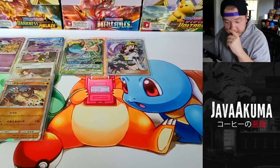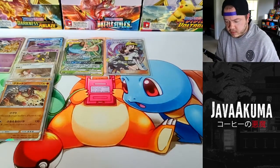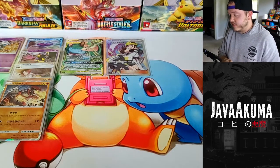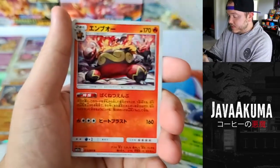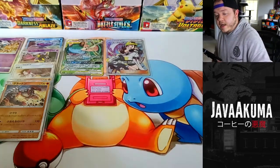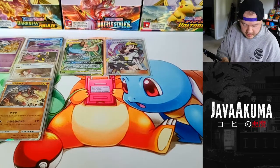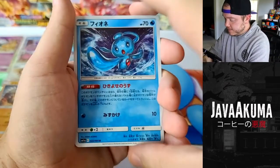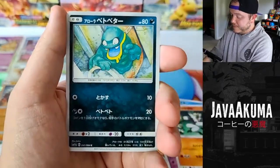One thing about Japanese cards is the quality control seems to be a lot better. The cards won't be extremely off-center, and the corners coming out of the pack look really nice front and back. In English sets recently - like Battle Styles and even Vivid Voltage - there have been quality issues. I think it's because they're printing faster to make up for a lack of product, which is hurting overall card quality. But Japanese cards always stay good - maybe they just have a better work ethic over there.